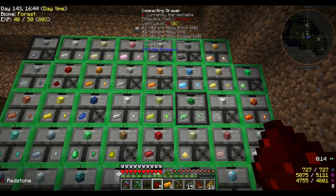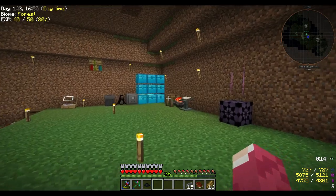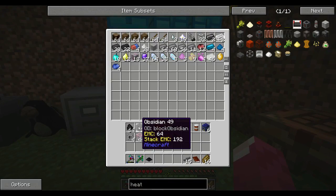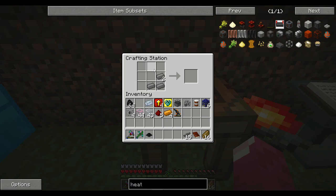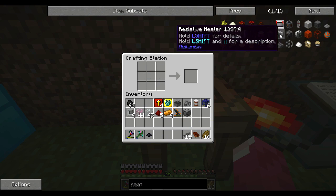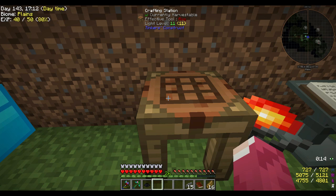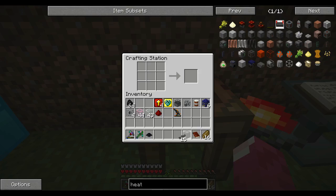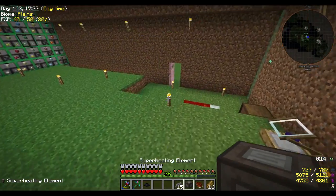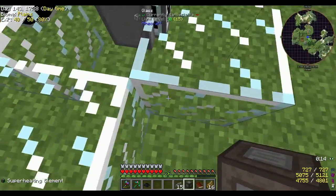We need four of that - let me check. We need four somewhere over here. We need osmium, one of that, put that in there, and four compressed to make a machine case. I think we're gonna get to the point where we need to. What about a superheating element? I don't know if it needs something but we are going to find out soon enough.